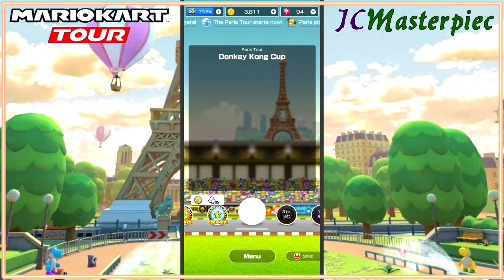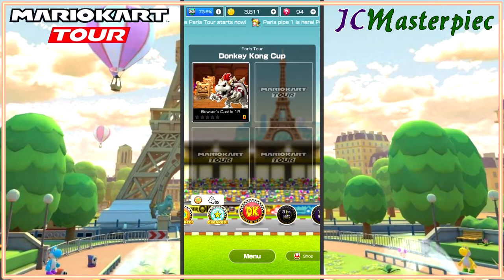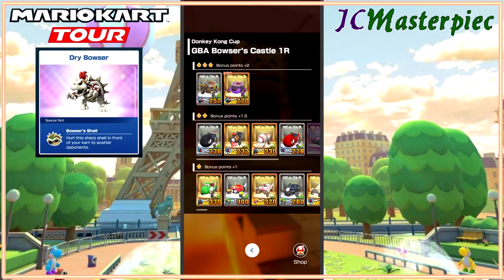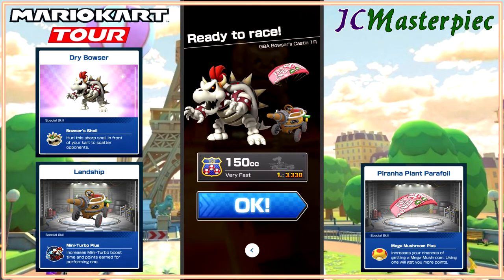For the Donkey Kong Cup, we are starting out with Bowser's Castle 1R. We'll be taking Dry Bowser, the Land Ship, and the Piranha Plant Glider.